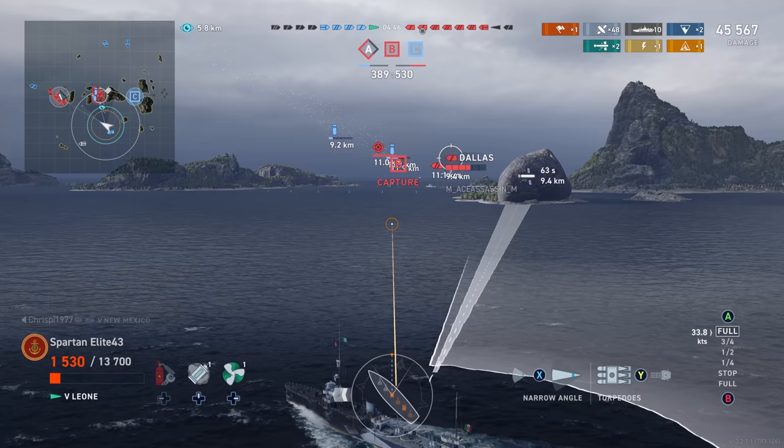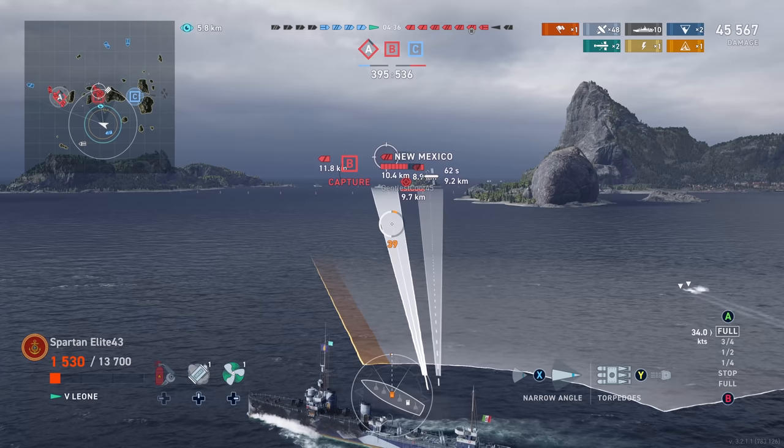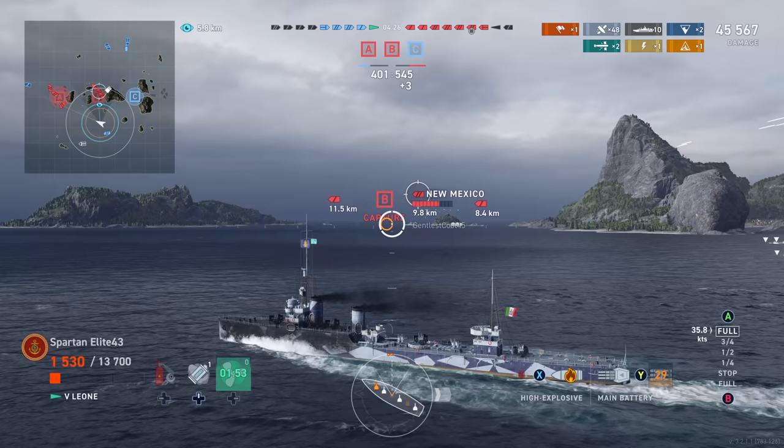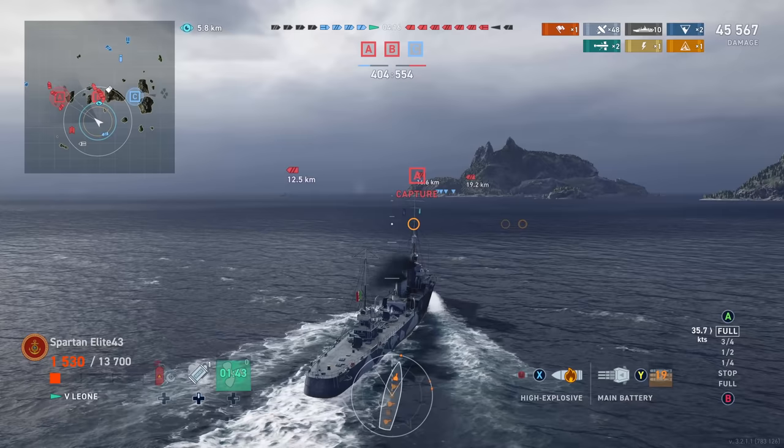I get a lot closer than these guys are aware and start dropping torps into the Bravo cap — it's a target-rich environment; even if I don't hit the guy I'm aiming at, I'm likely to hit something. But they manage to capture Alpha, which is not good — that gives them a 2-to-1 advantage. They already have the points lead, we've lost another cruiser and a battleship. We're down three cruisers and a battleship at this point; the team is losing pretty heavily.